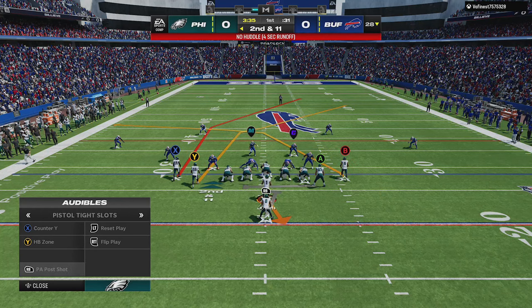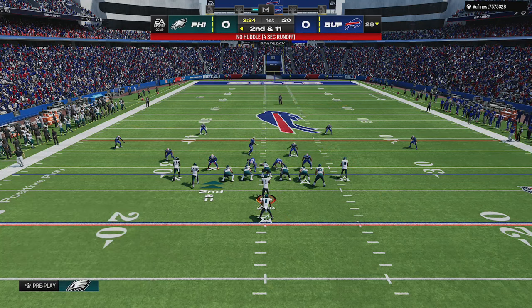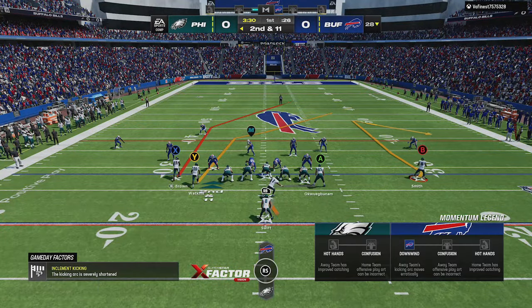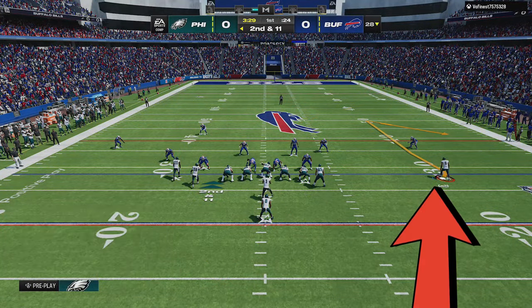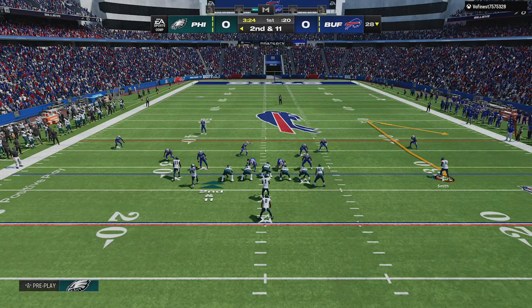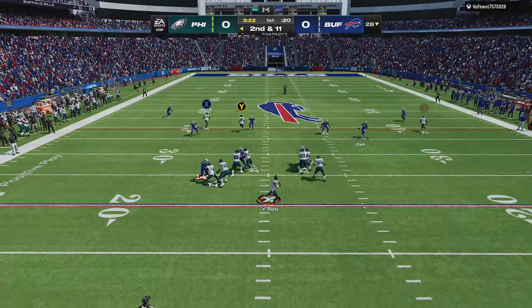It looks like he's in cover 3, so I call a hurry-up to keep him in it and switch to the PA post shot, as it helps to be on the hash mark to the open side of the field for this to work. For the setup, all you have to do is motion out the B receiver and put him on a comeback route to hold the cornerback down, and re-block the tight end for better blocking, as the wide receiver gets wide open once he crosses the safety.